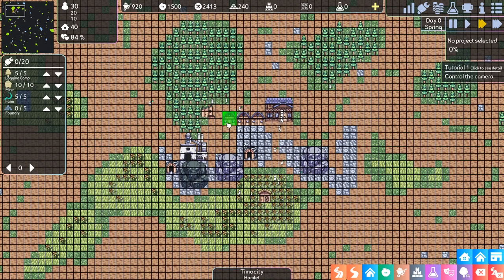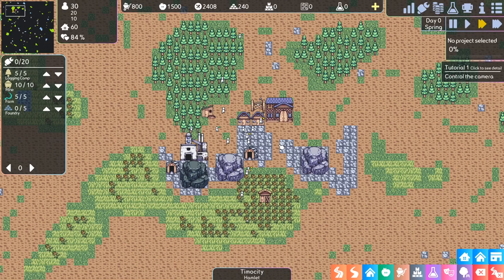Let me build one more house — we don't really need it right now, but we'll need it eventually, so I'll place it here to have it ready. It seems like they can walk through these buildings, so you don't have to worry about spacing, which is pretty cool.